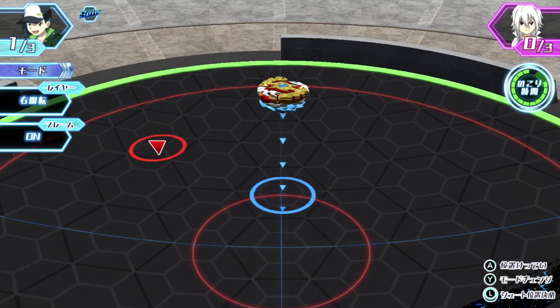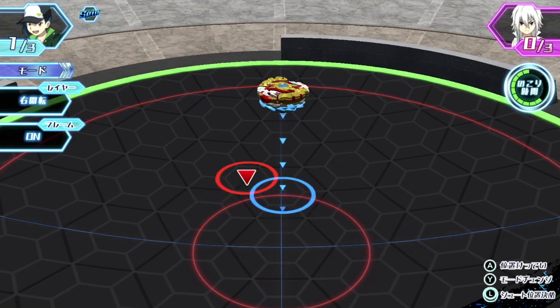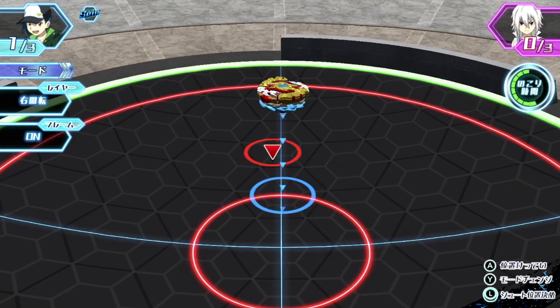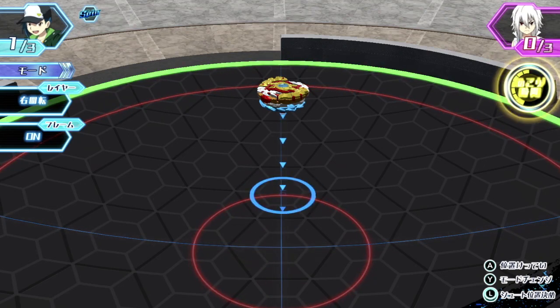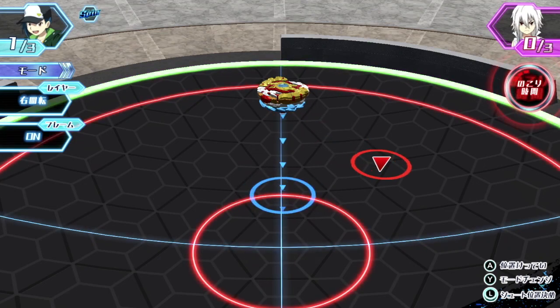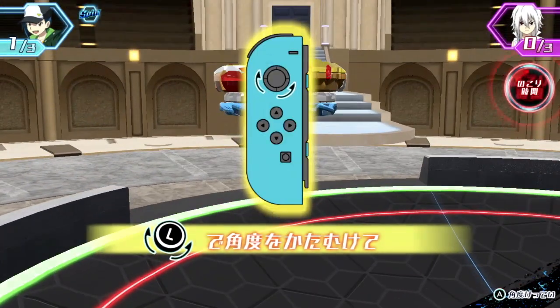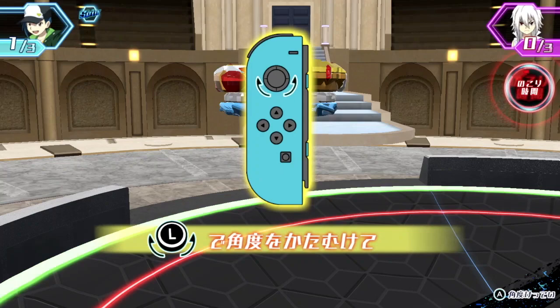Whoa — we didn't lose the first round! I'm usually really bad at this game, I usually lose the first round, especially against someone like Shu Kurenai. Shu is extremely OP in this game, like you can't even beat him. If it was anime accurate, Spriggan Requiem would come towards your Beyblade and the second it touches, your Beyblade just snaps in half — that would be anime accurate.